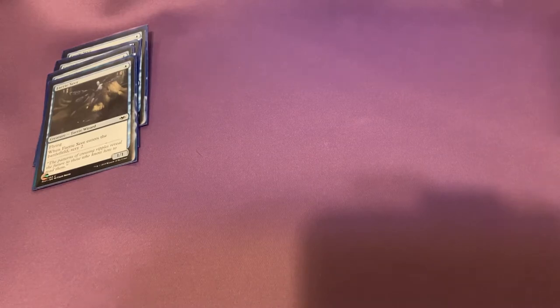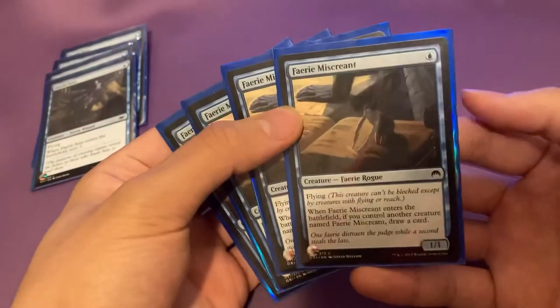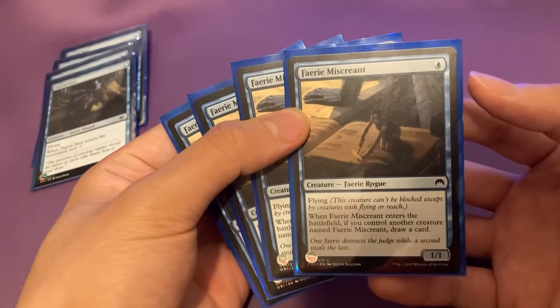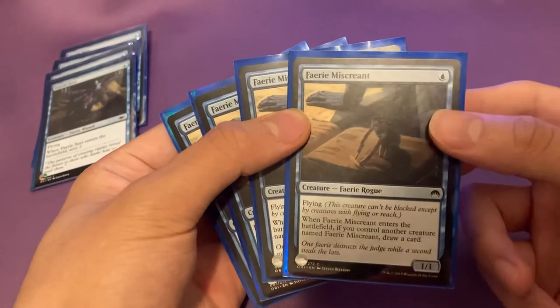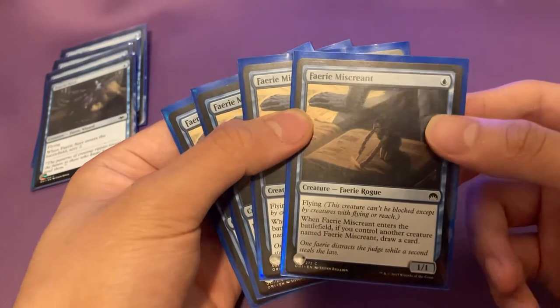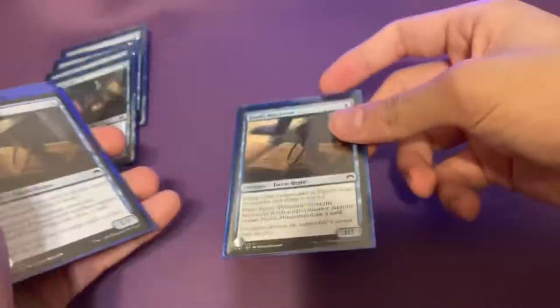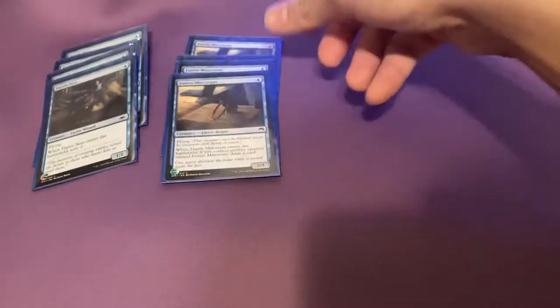Next, we'll be running four copies of Faerie Miscreant. Faerie Miscreant is also one mana, blue, flying. And then when it ETBs, if you have another creature named Faerie Miscreant, you draw a card. So if you have one on the field already and you play another one, that's basically just pay one, draw a card, which is pretty good. And it also flies.